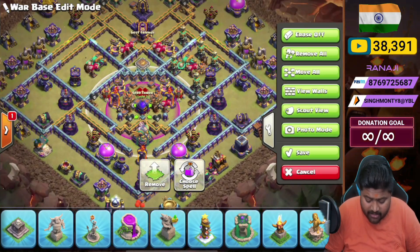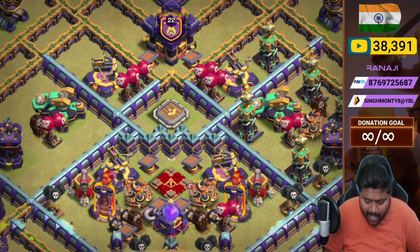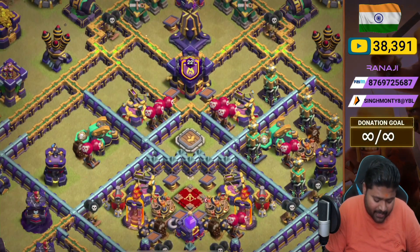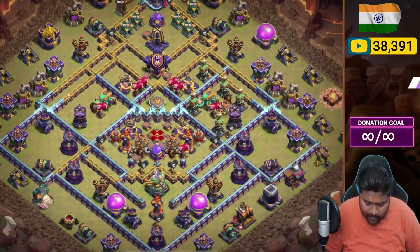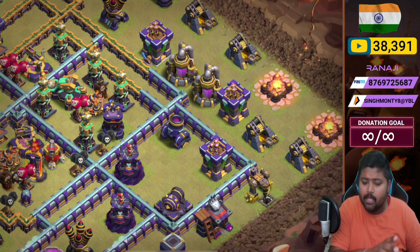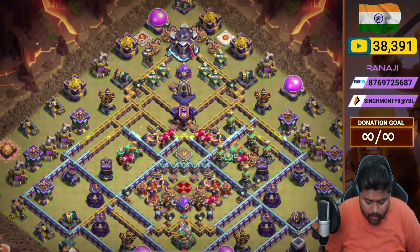On the box side, Royal Champion is on the left and right. We place two X-bows, four red bombs, and one hidden tesla. In this compartment we place all the tesla farming with scattershot, bomb tower, giant bomb, red bomb, black mine, and skeleton trap. Again we place scattershot with bomb tower, skeleton trap, and red box. In the corners on the three o'clock side we place four defenses in a box: archer tower, witch tower, cannon, mortar. On the nine o'clock side: archer tower, mortar, cannon, and witch tower.